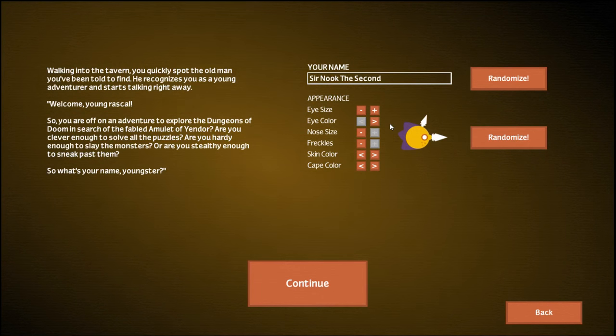'Are you clever enough to solve all the puzzles? Are you hardy enough to slay the monsters? Or are you stealthy enough to sneak past them? So what's your name, youngster?' My name is Sir Nook II — the first one didn't last too long. We're going to be Sir Nook. That was my test character. Apparently every time you die and come back, you are the second or third.